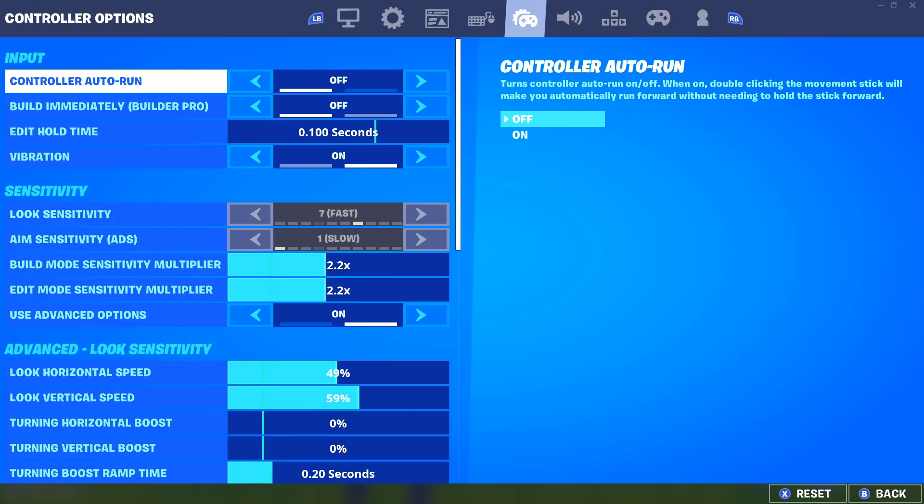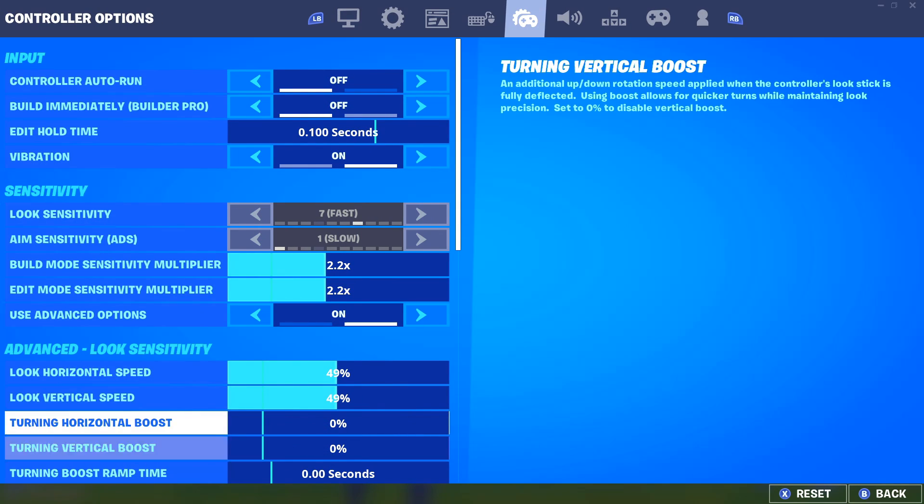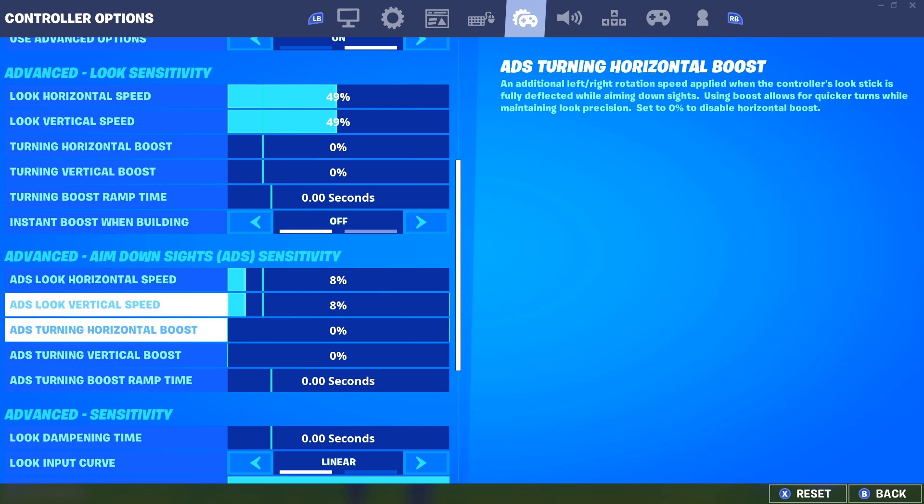So the first thing you're gonna wanna go ahead and do is come over to your settings. All right, so now we're in the settings. You guys wanna copy these down, but don't leave the video, because you need to understand how you can actually abuse these settings to enhance your aim assist and actually give you lock-on aimbot.